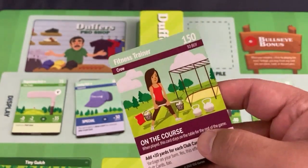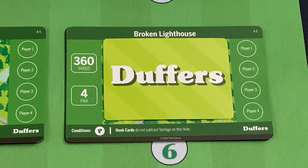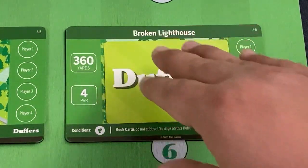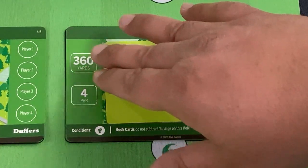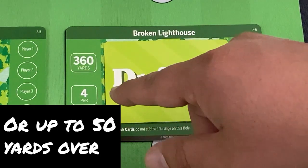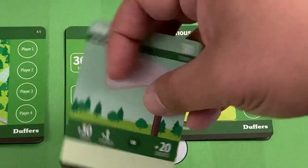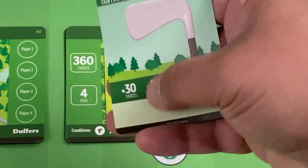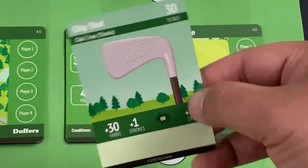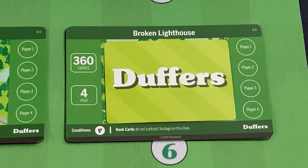Now I'll show you how to fulfill a hole. The most important number is the yardage — you play cards equal to that yardage. The par number gives you a sense of how well you did. If you're playing just basic chip shot cards adding 30 yards, look how many you'd need to hit 360 — that's way more than four cards, so we're not going to do that. Luckily, I've already gone to the market and purchased better cards.